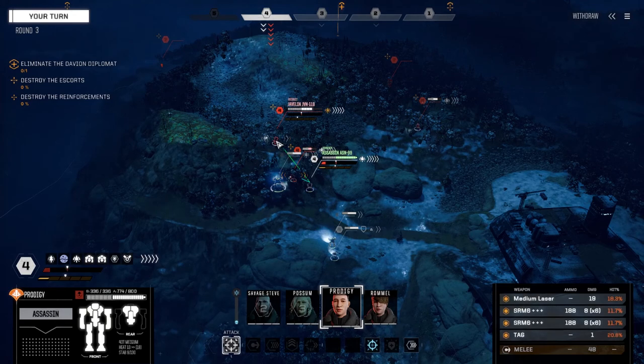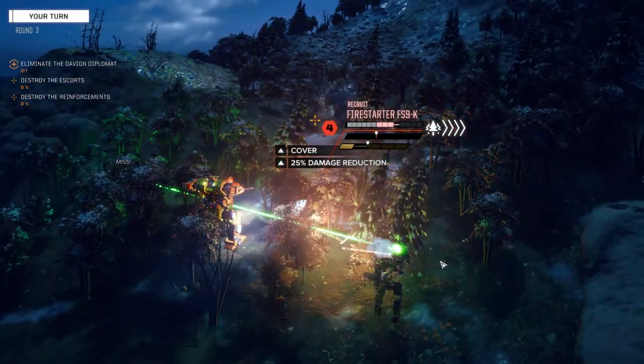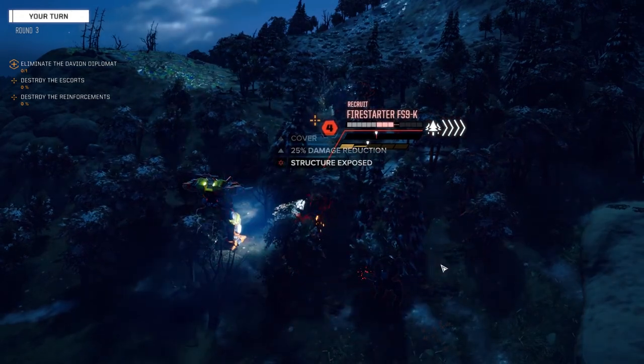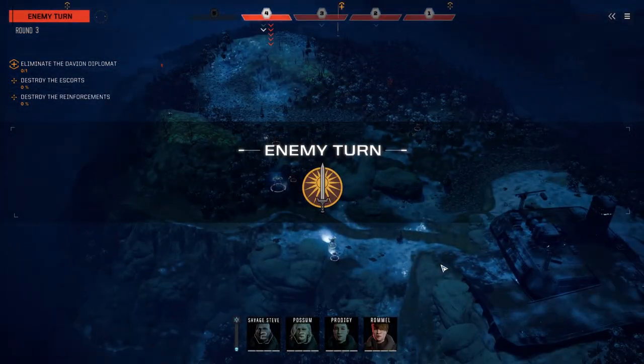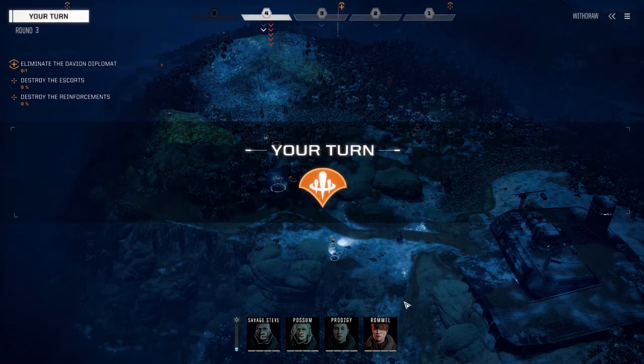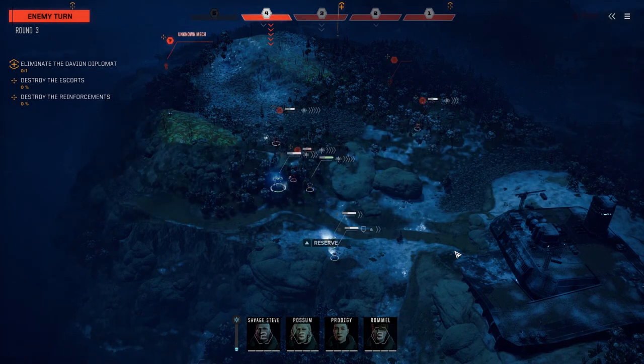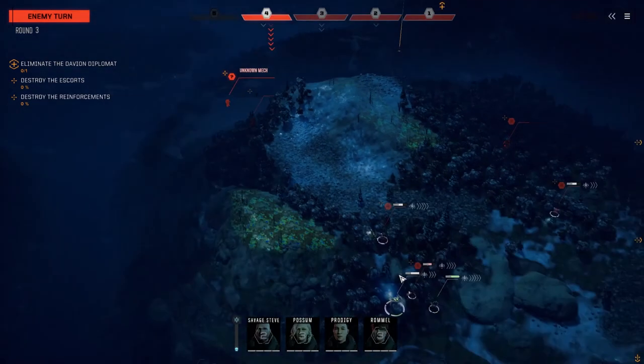I think it's a little better on this guy so we'll just fire on him. Okay, we got a tag on him — good. We've got to try and finish this guy up this turn if we can. We're going to leave Rommel for now and just reserve her. Let's see what they do — they've got so many lights, they're all going to go before us.